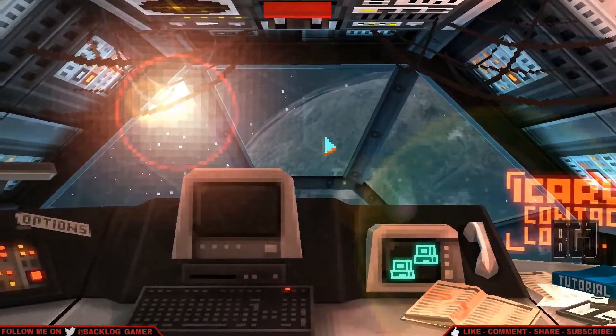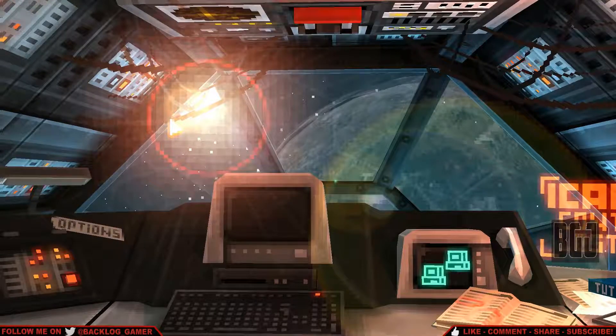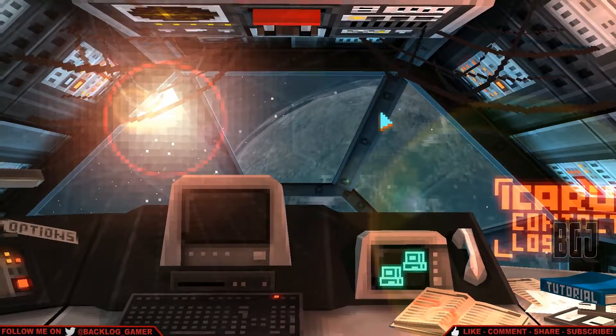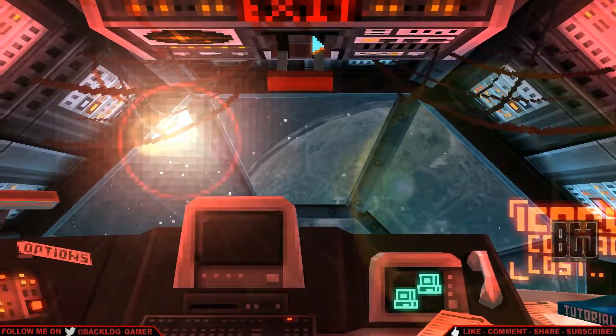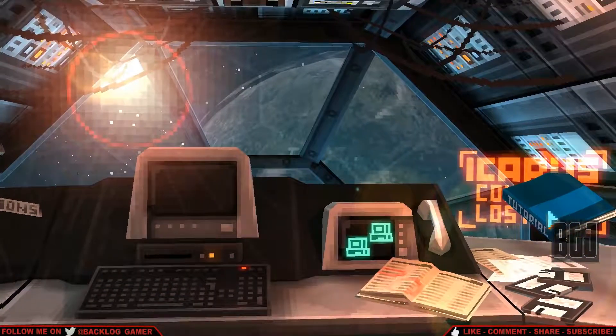Alright, so here we are. This is the main area of the startup screen. I guess we're in outer space. Let's just do the tutorial first. Oh look, there's an exit menu — we can eject. That's kind of cool. Alright, let's do the tutorial.